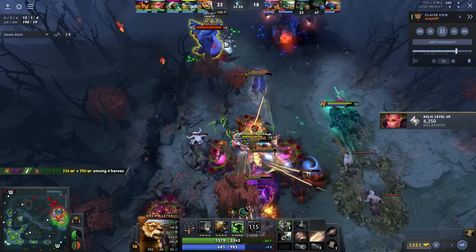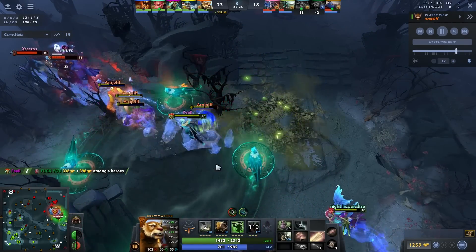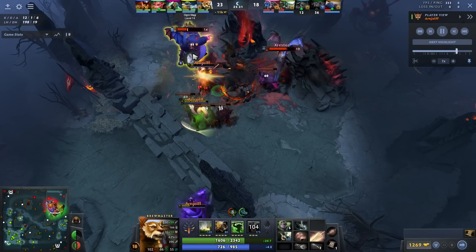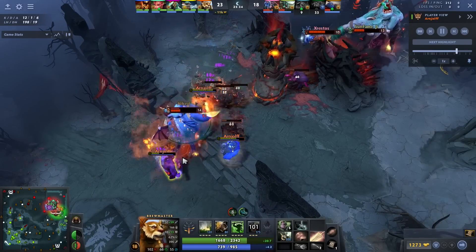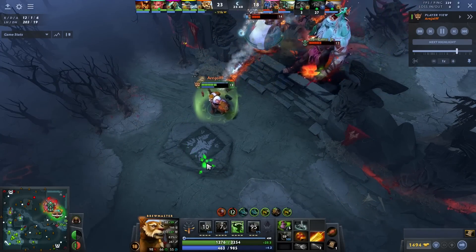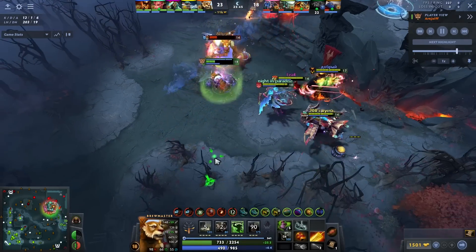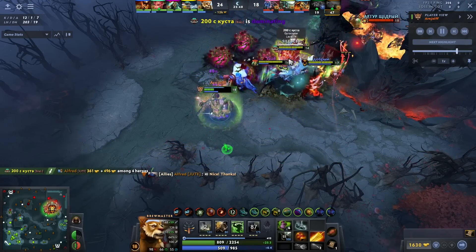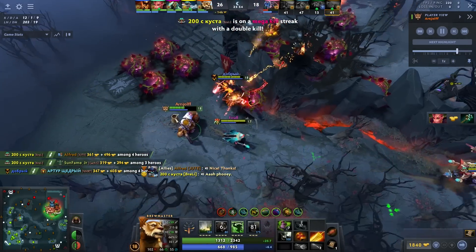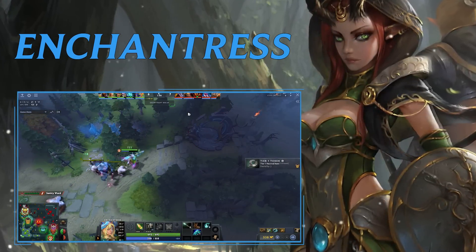After Vanguard, I recommend going Mana Boots, then Radiance — you might get it around minute 20 but it doesn't matter, it's just too good. Then you want to buy the shard. The corresponding talents are: at level 10 you get +10 Brewling damage — that's 40 extra damage per hit. At level 20 you get Brewlings health. At level 25 Brewlings gain the Drunken Brawler passive. This hero can hit some wild timings; it just requires a lot of micro now because there's a fourth Brewling.